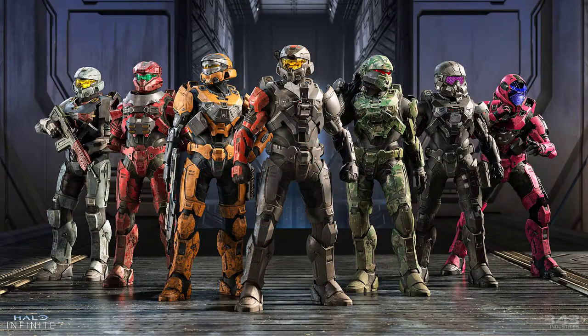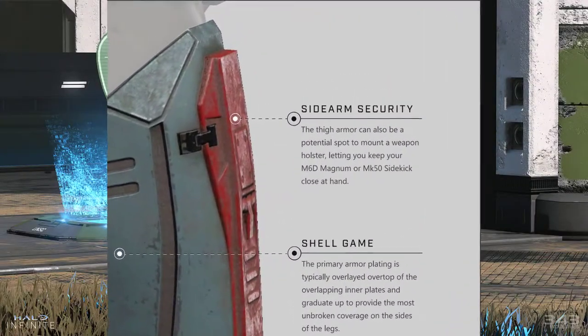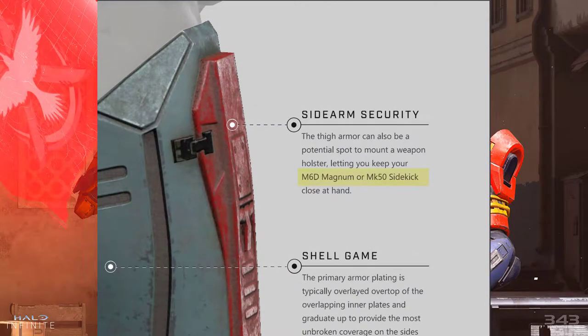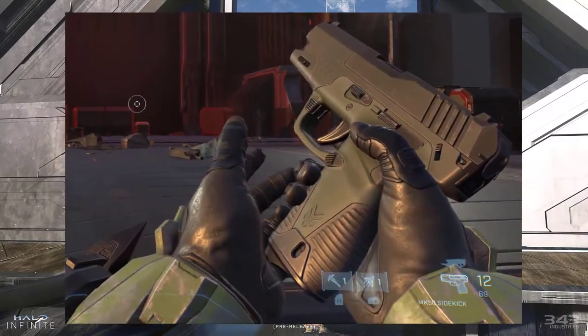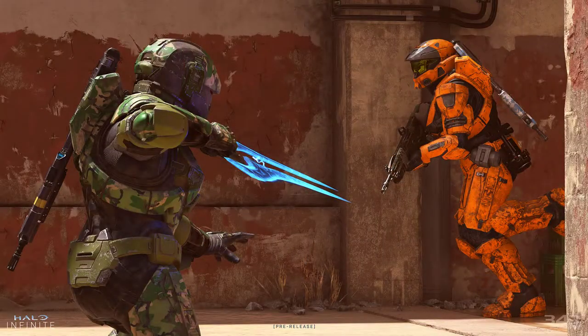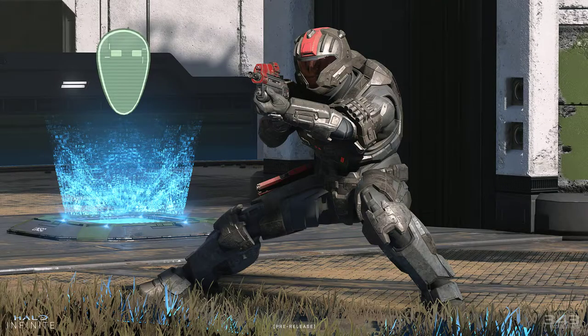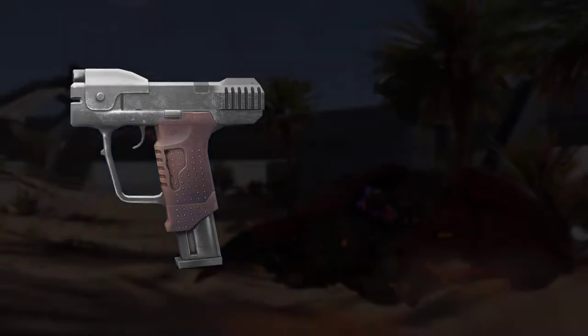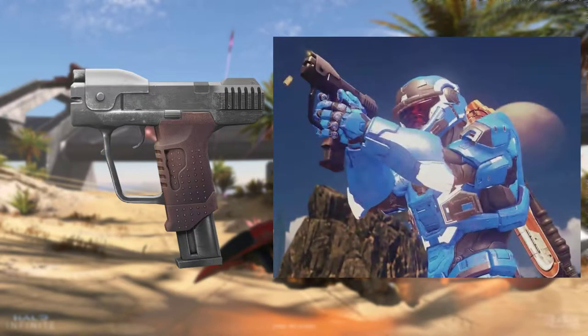Within the cosplay guide, there is information showing that the Mk7 leg armour has a spot to mount a weapon holster, letting you keep your M6D Magnum or Mk50 Sidekick close at hand. The Mk50 Sidekick has been seen quite a lot recently, but there's been no talk or leaks of the Magnum being in the game. This Magnum is the same model from Halo Combat Evolved, later brought into Halo 5, meaning this powerful weapon could be making a return.